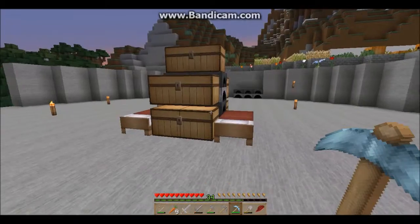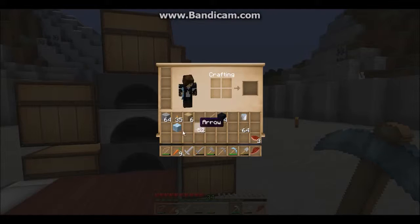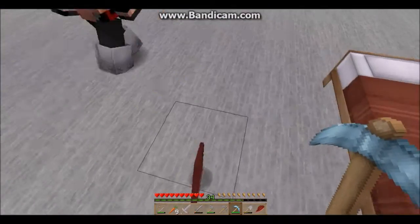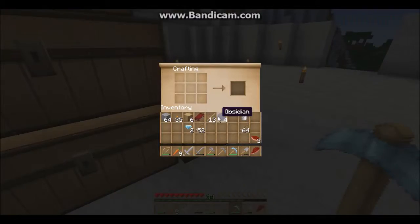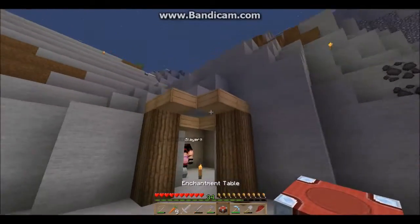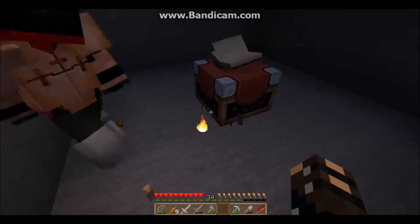There we go. Do you have the diamonds? No, I will get the diamonds then. I have a book - are you gonna craft it? And we already made a little room over here, just for enchanting. Right here? Yeah, there we go - oops.